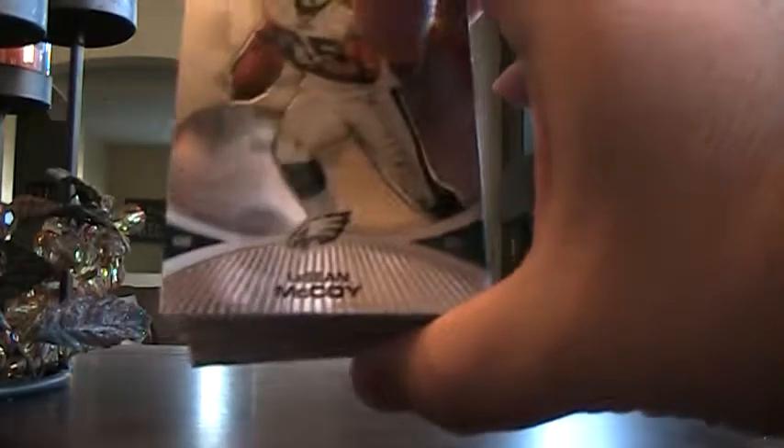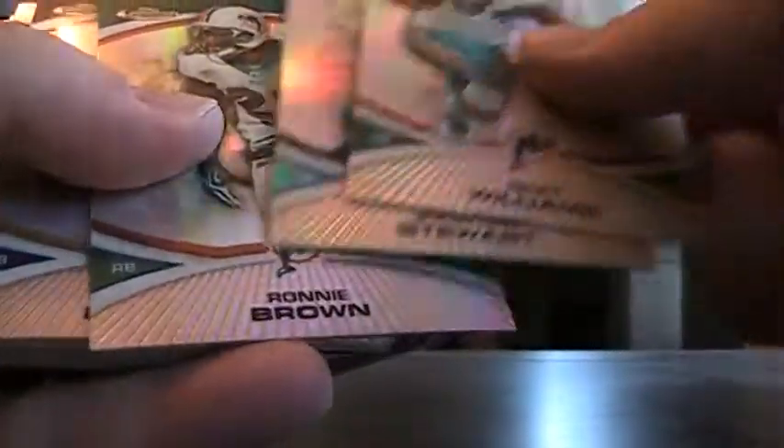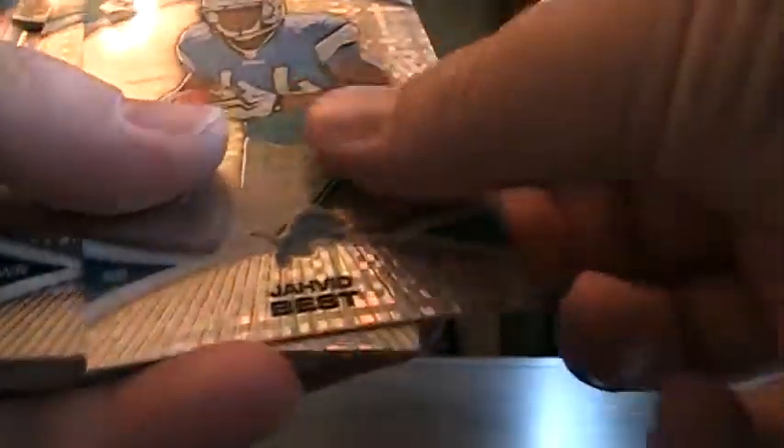Here are the base cards that were pulled. For the refractors and rookies, got a D'Angelo Williams black numbered to 99. For regular refractors: Ricky Williams, Jonathan Stewart, Ronnie Brown, and Adrian Peterson.